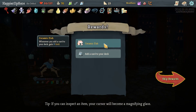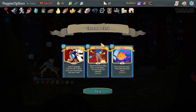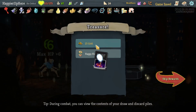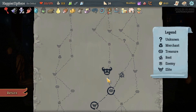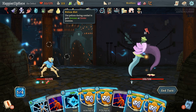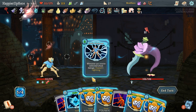We got Ceramic Fish - whenever you add a card to your deck, gain 9 gold. I believe it only gives me nine gold, not 27, even though I'm picking up three cards. Seek would be great, and if I can get that into my opening hand that would be great. I've got Parasite as well as Happy Flower - every three turns, get extra energy. Sticking on the left for two more elites. Book of Stabbing.